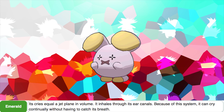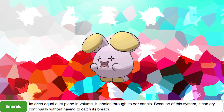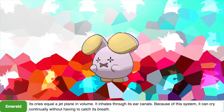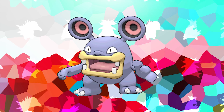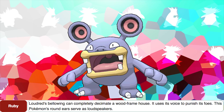According to Whismur's Emerald Dex entry, its cries equal a jet plane in volume. It inhales through its ear canals — because of this system, it can cry continually without having to catch its breath. According to Loudred's Ruby Dex entry, Loudred's bellowing can completely decimate a wood-frame house. Once again, Pokémon — what is up with you guys just destroying people's houses?